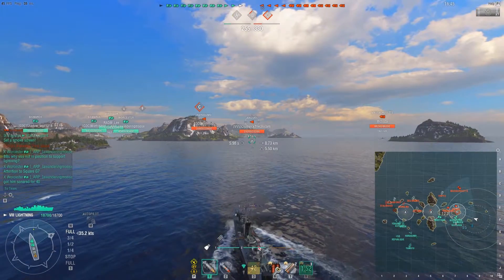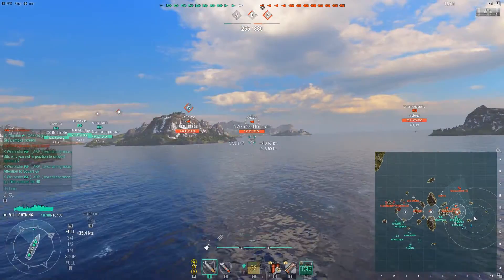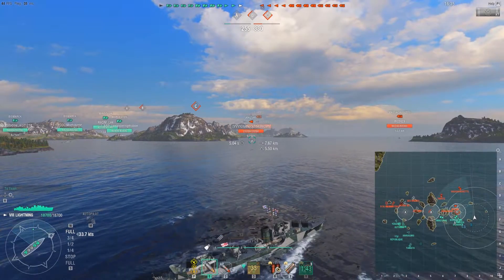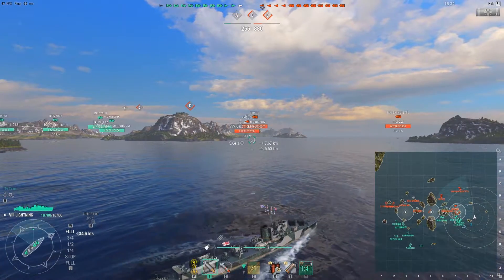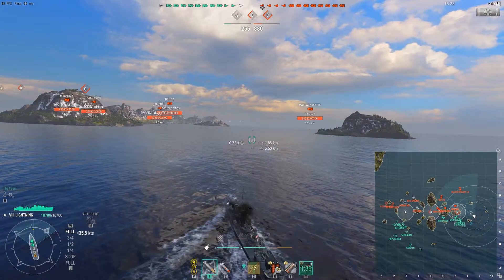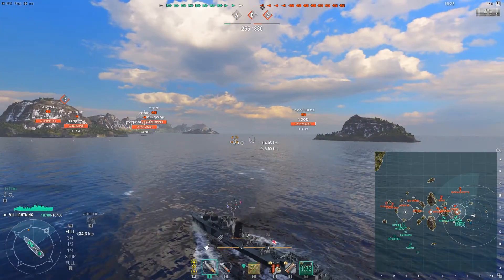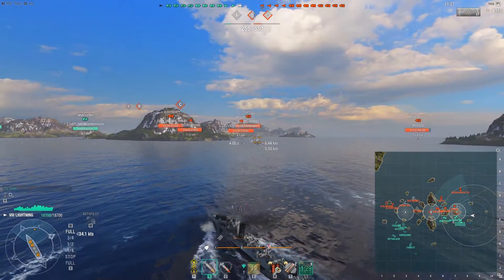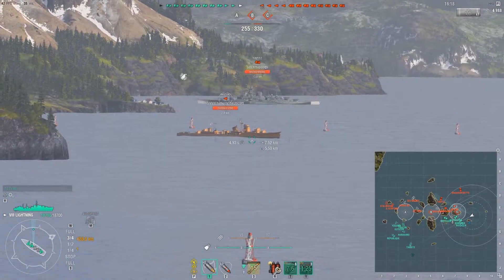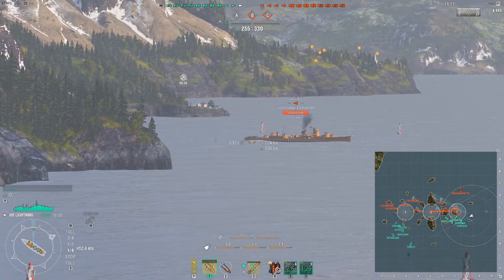You can see I have the Massachusetts spotted, and I'm going to get the Tirpitz spotted in a little bit. Even though the enemy team is not pushing heavy on this side, getting out to this open water allows you to get spotting on the enemy team. Also, when you're this far to the east, assuming enemy radar cruisers try to push into C, you are still far enough away that at least for British and American radar you're going to be right outside or just slightly inside their radar range, so you can quickly get out of dodge if needed.